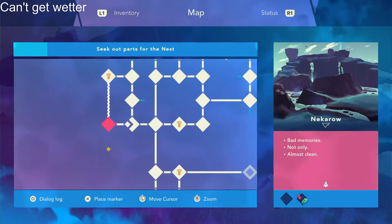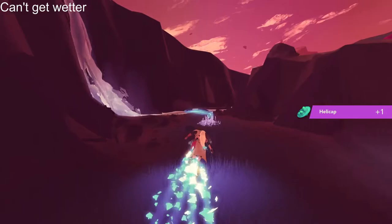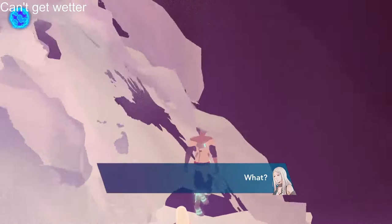For 'Can't Get Wetter — Getting Handsy Under the Waterfalls,' make your way to the islet Necrow. Here you'll find two large waterfalls that, if you approach, will give you a prompt. K and Yoon will have some fun making fun of video games always having something behind the waterfall, and you'll unlock the trophy.